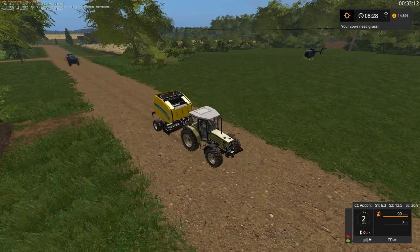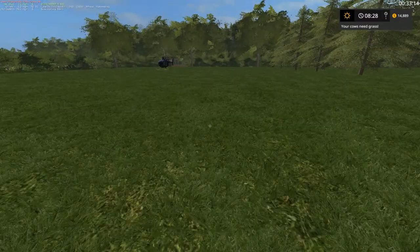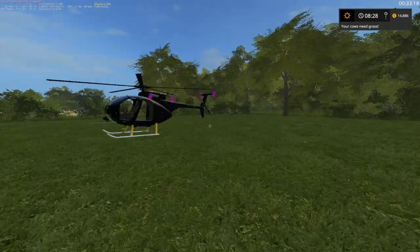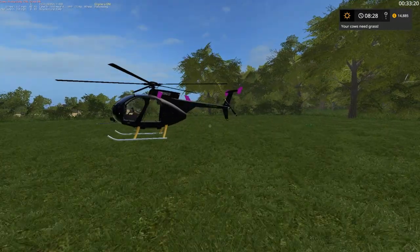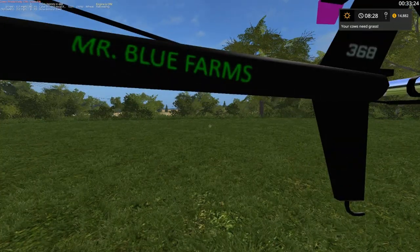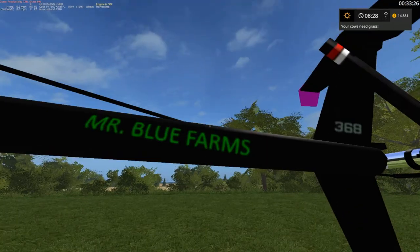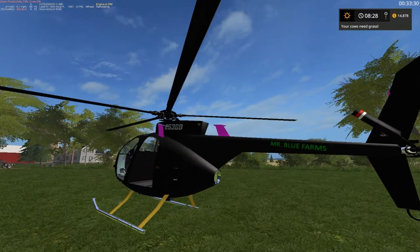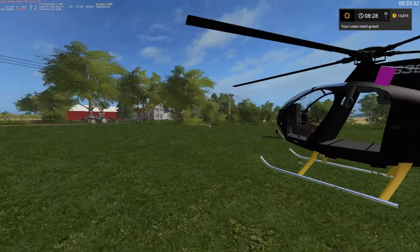We got to stop — check out this helicopter! Black and pink, a little bit of green. What's green? Mr. Blue Farms. Well, how about that — my very own helicopter. Just kidding folks — it is mine. That's what I used to do the map tour with. We'll be riding that here in a little bit.